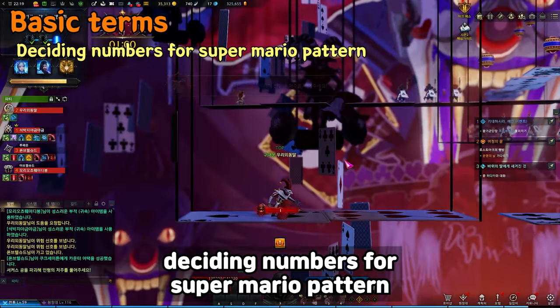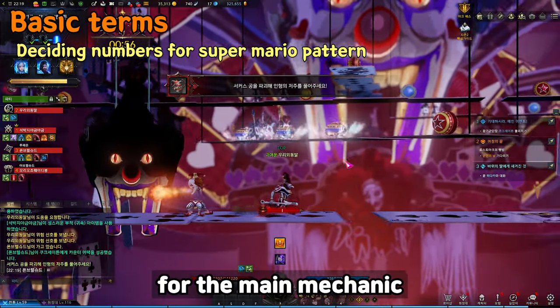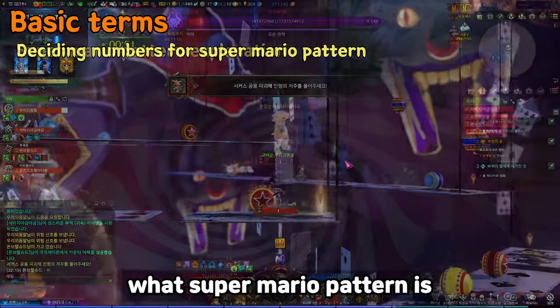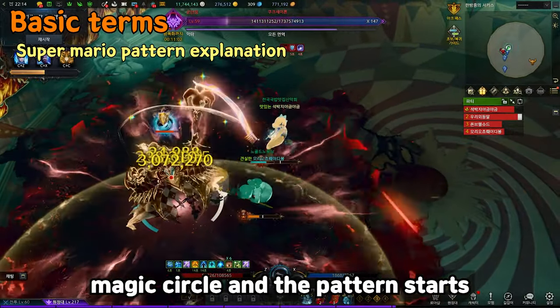Second, deciding numbers for the Super Mario Pattern. Players must decide numbers 1 to 4 for the main mechanic. During Gate 3, the boss draws a star-shaped magic circle and the pattern starts.